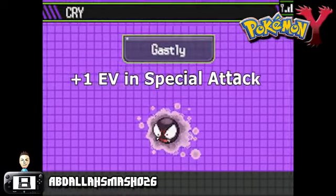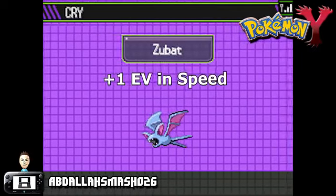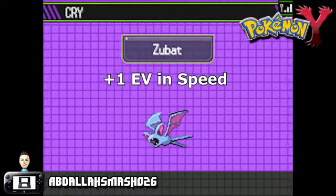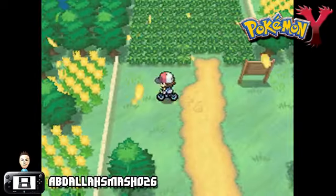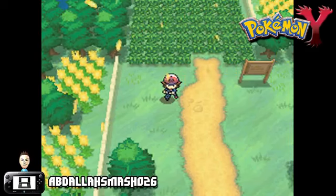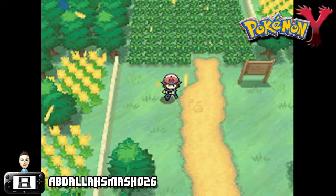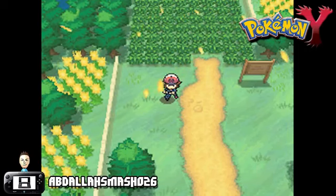For example, if you KO a Ghastly, he gives you plus 1 EV in Special Attack. And if you KO a Zubat, he'll give you plus 1 EV in Speed. Of course, there were items that helped along with the process, like a Macho Brace and Vitamins, but imagine how long that took. Without those boosting items, you'd have to KO hundreds of Pokémon in order to max out their EV spread.